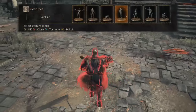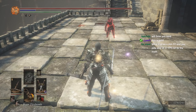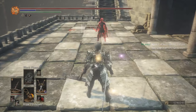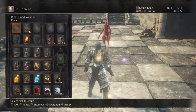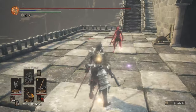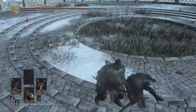You can cancel the crossbow aiming animation by swapping to your left-hand weapon, swapping to your right-hand weapon, using a consumable, two-handing, rolling, or backstepping. If you have a crossbow in the main hand you can also attack with a weapon in the offhand. It's pretty great, but you give up on backstabs, running attacks, rolling attacks, and a lot of other good stuff. At the end of the day it's better to have it in the offhand.